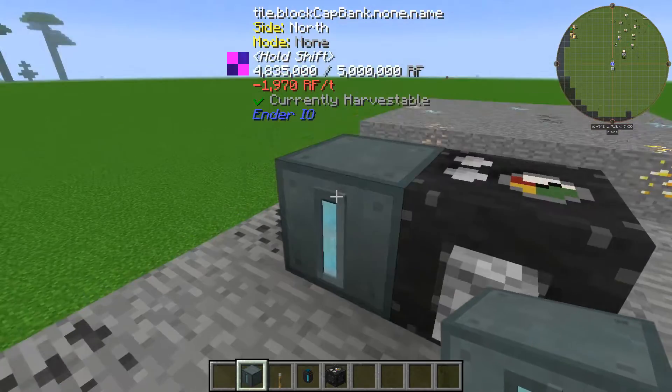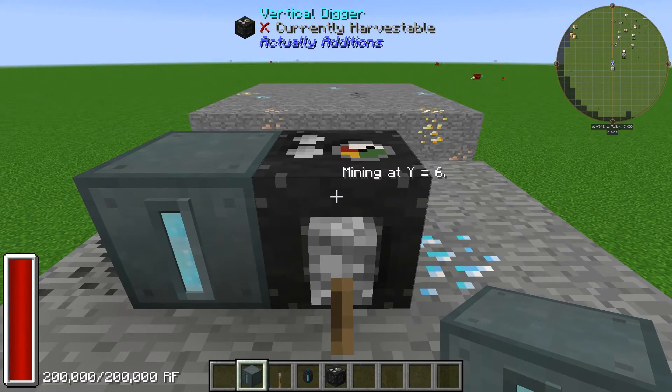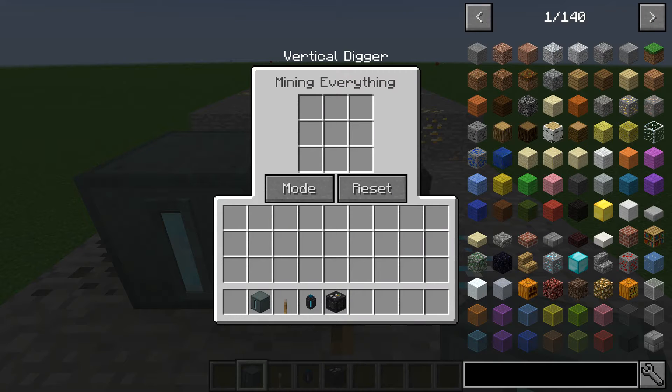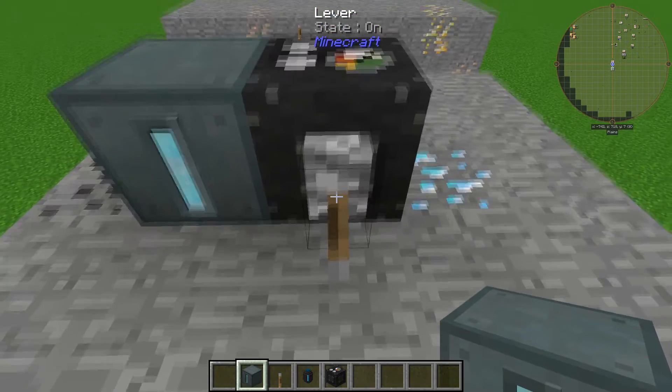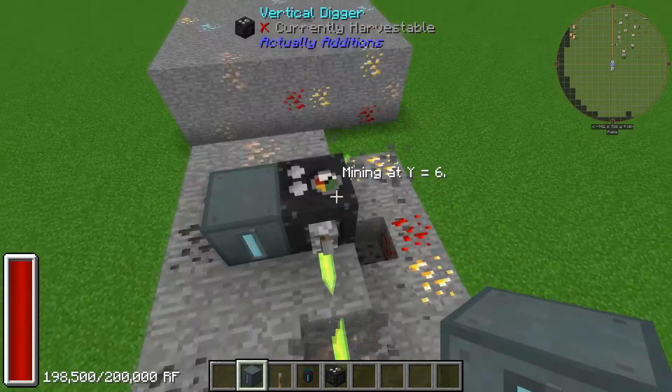Next, chuck a form of power bank on it and let it power up. Now if we go into it, it has two modes: mine everything and mine ores only. We're going to go with mine everything first — press the reset button and you're ready.